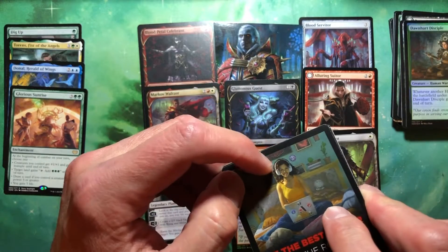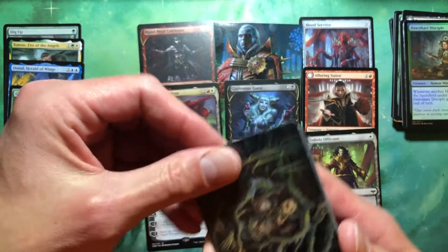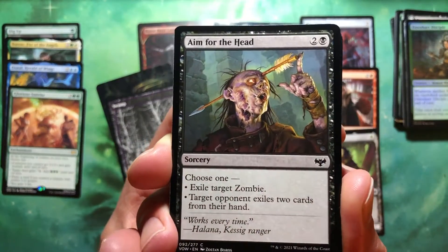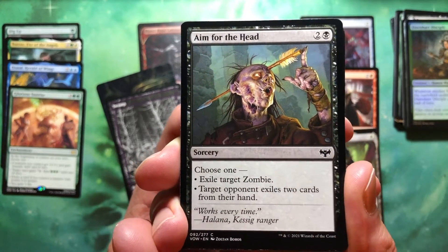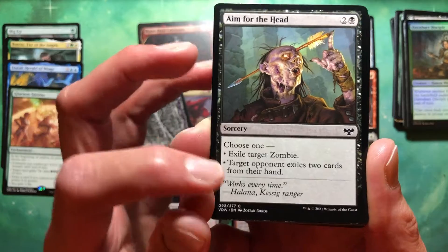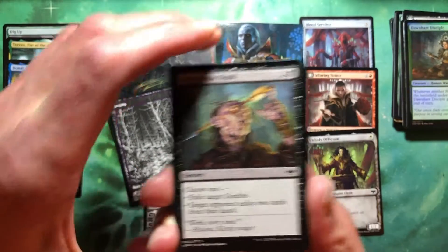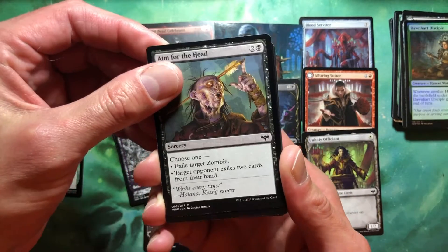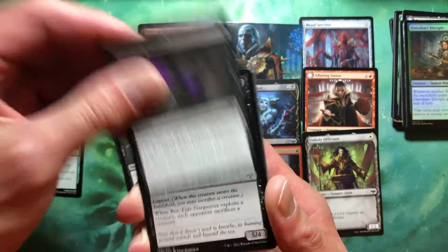And this — there's more damage. I know I didn't do that. There's that thing. Swamp. Exile a zombie, or target opponent exiles two cards from their hand — well, that's sweet. Three mana and a card cost you to get rid of two cards from someone else's hand. Undying Malice.